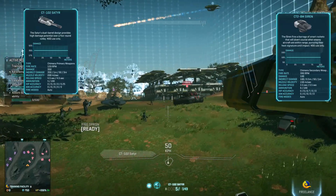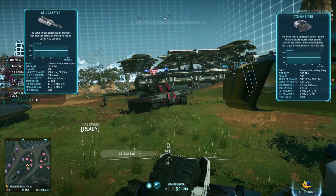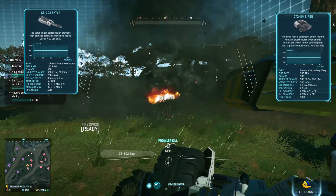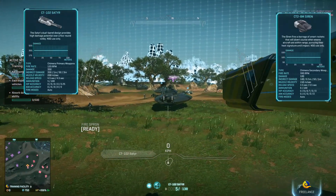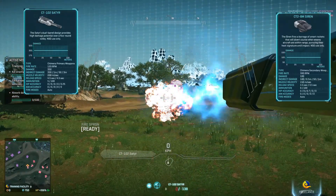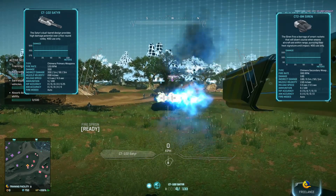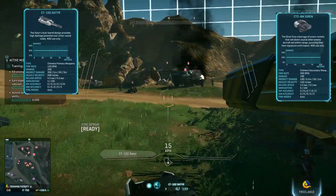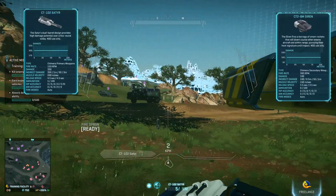We have a full Prowler. Let's deal with that at close range: one, two, three, four, five. Okay, I didn't expect that. Let's try again: one, two, three, four, five — the Magrider survived. It takes six shots. Let me find another Prowler.